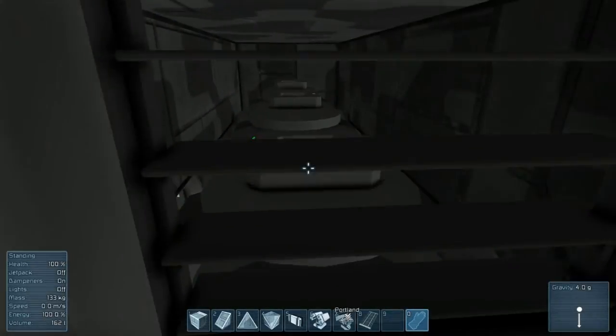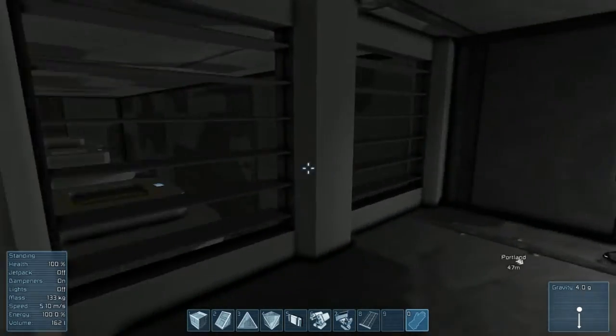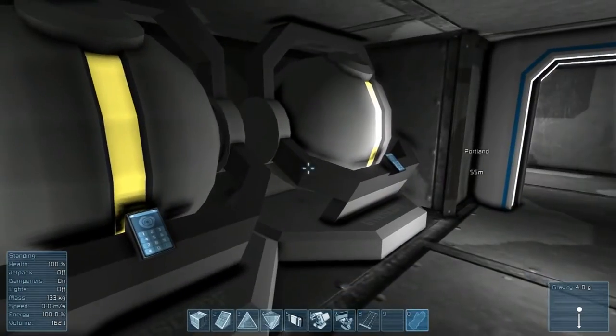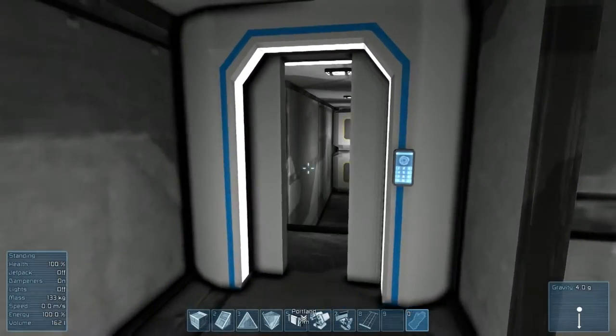If you walk back here, you have this level where you can see what's going on down there in the engine room. It's always good to have direct communication to your engine area as well. And here you have more gyros - this is a little gyro compartment.